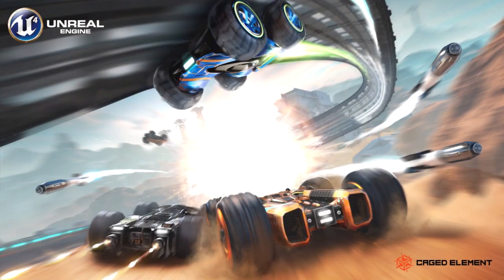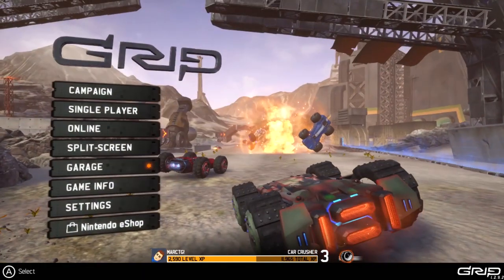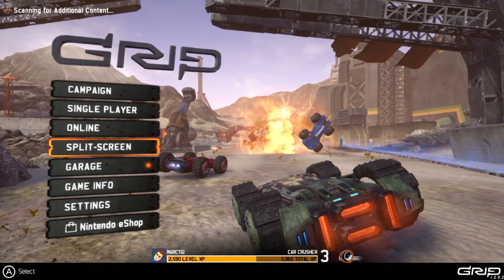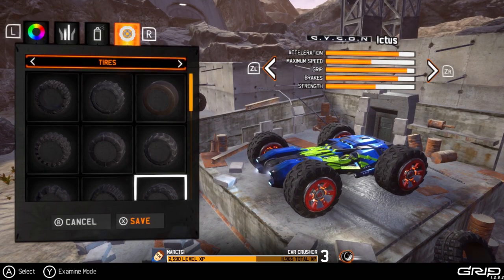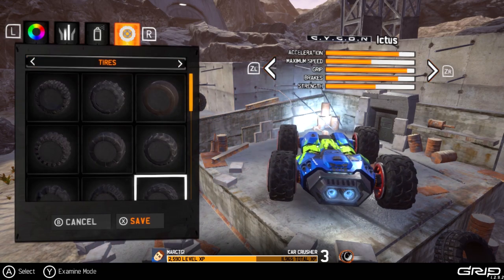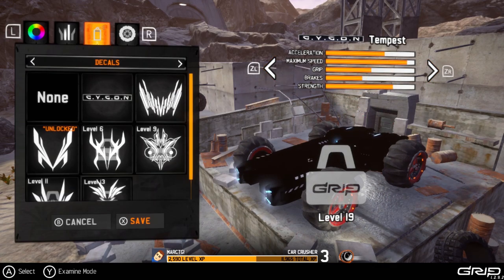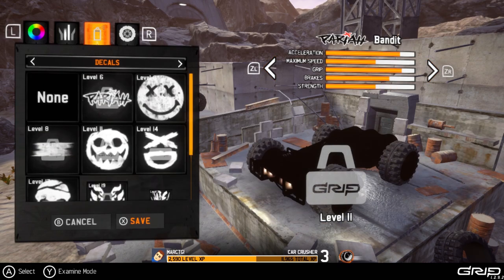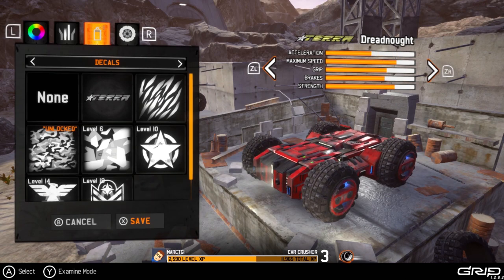On the Nintendo Switch, I already uploaded a video in portable mode, so I hope you actually watched that video. I showed you guys the unboxing, the case, and the tutorial with the vehicles available. There's a whole bunch of vehicles that are locked, but I actually changed the color of my vehicle — it used to be red and neon green, now it's blue and neon green. When you unlock stuff, every vehicle has different decals, which is the cool thing about this game.